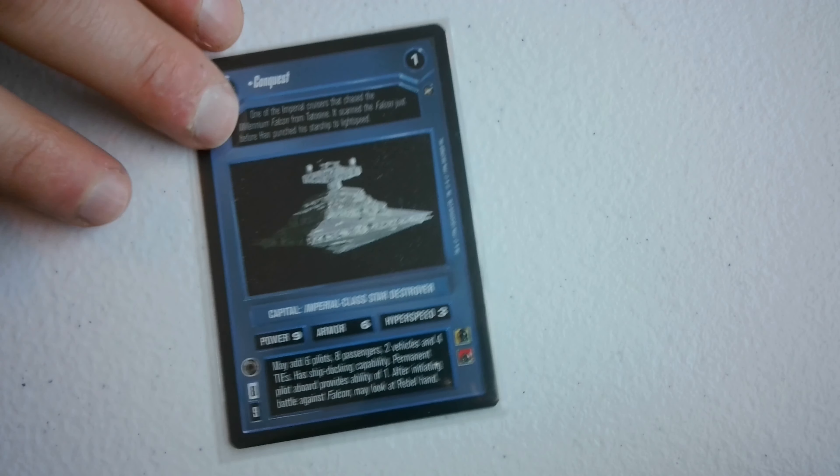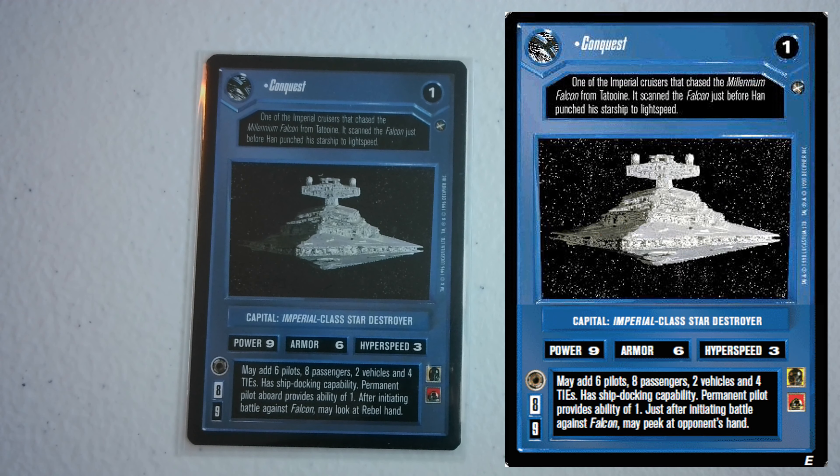Next we have the Conquest, the New Hope unique Star Destroyer. About every set they released one or two unique Star Destroyers. The Conquest is the one chasing Han after Tatooine. Like the Devastator, it's power 9, but it's a little worse - that ability 2 on the Devastator is great because you can throw a 2/2 pilot on it. The Conquest's special ability - looking at the rebel hand after initiating battle against the Falcon - really doesn't do much useful.